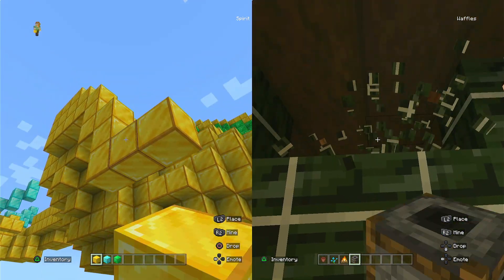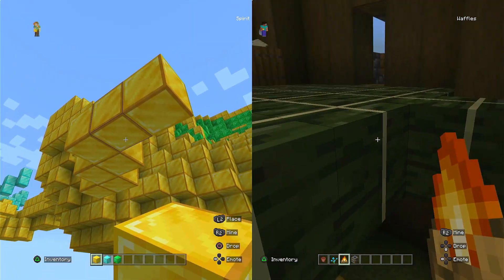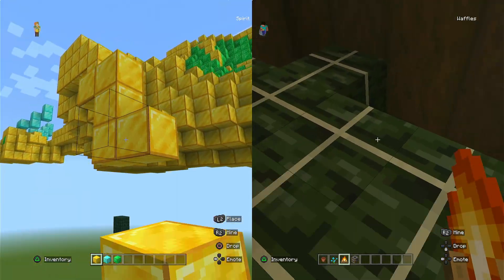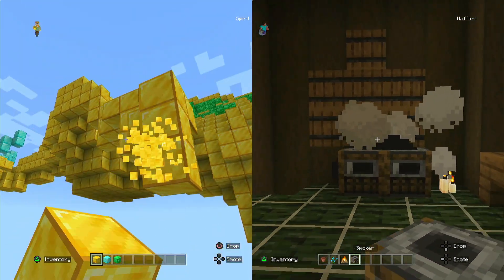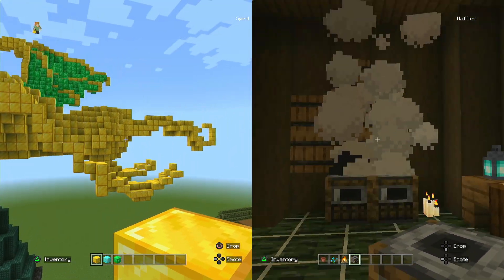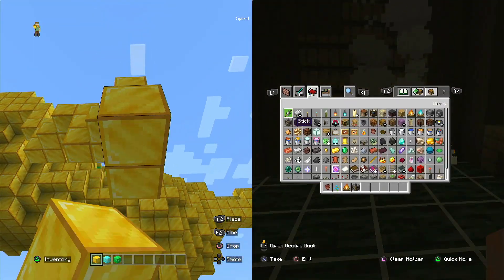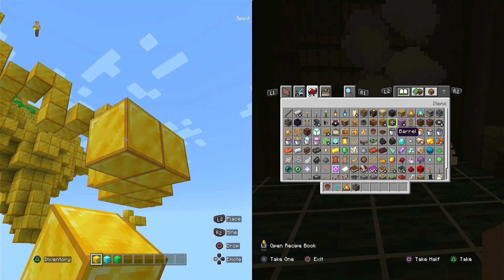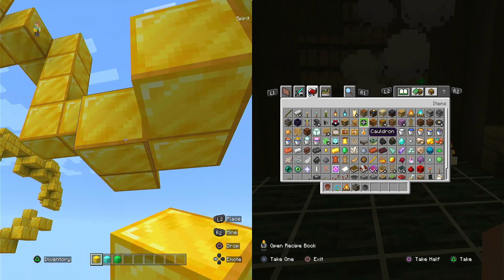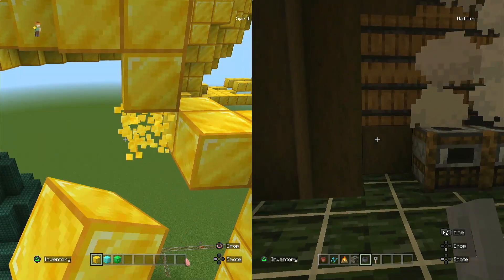We want to put campfires under the smoker, like about like that. And then put the smokers on top. And then it'll look like steam's coming out of them and it's cooking. And for a sink, we can just use like a cauldron.